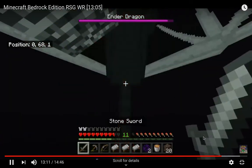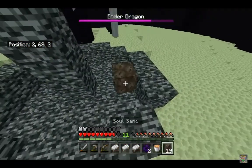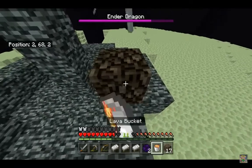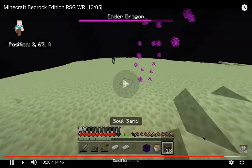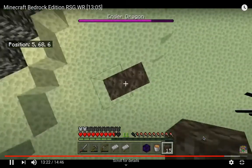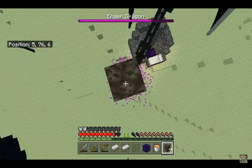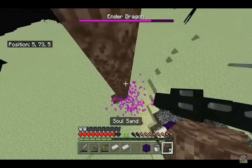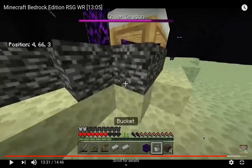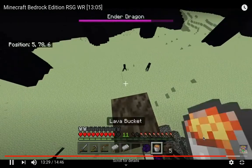And then five critical hits, which means jumping hits with a stone sword or any sword. Five critical hits. He places obsidian to place the beds onto, and then builds up a tower. What's the lava bucket going to be used for? That is placed so that the dragon does not fly away — as dragons will avoid lava. Now is the moment of truth. He places his lava bucket.